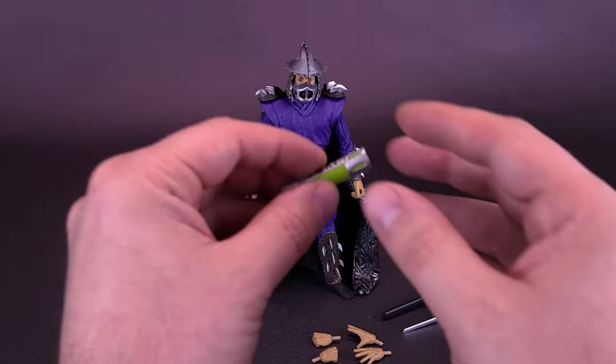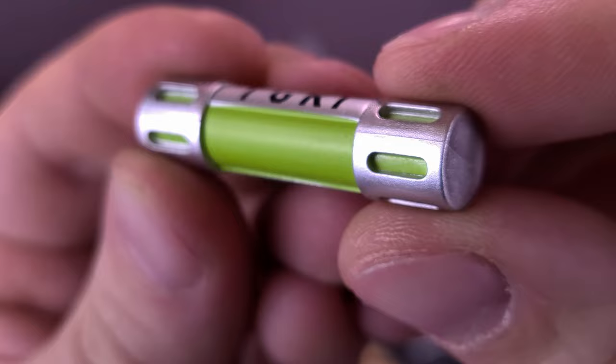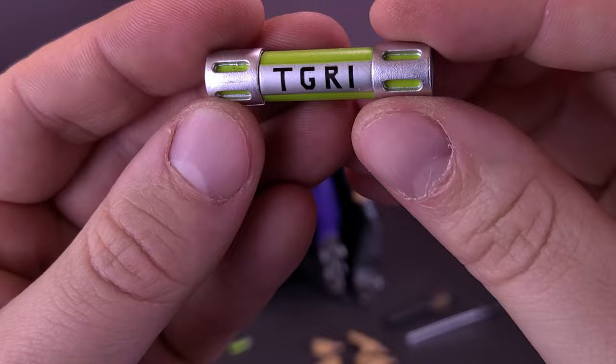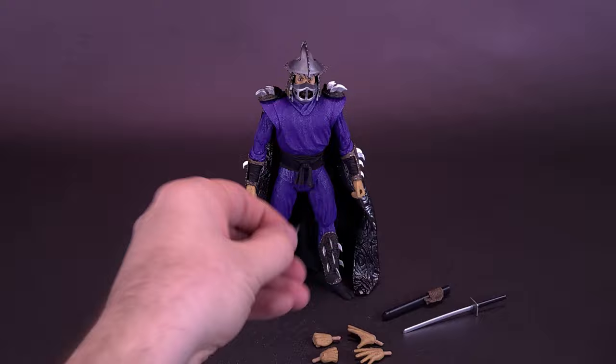Onto the accessories that come included with Secret of the Ooze Shredder: first, the figure comes with a canister of TGRI ooze or mutagen. You can see in this case it's filled, unlike the recently looked-at Donatello and Michelangelo whose canister ran completely bone dry. This one still doesn't have a crack or anything in it, so it's still a fully contained, non-lethal dose of TGRI — just don't spill this stuff on you, whatever you do.